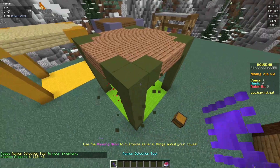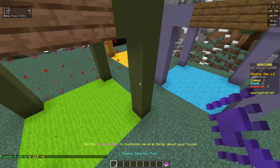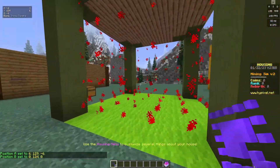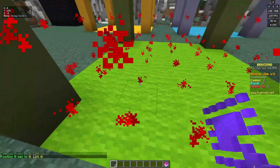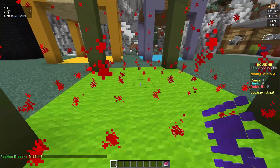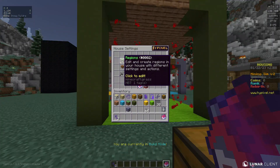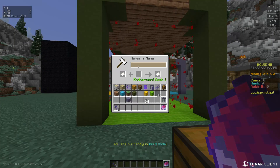Now if I left click or right click one corner, and then right click the other corner, the whole entire region is selected. These red particles will appear, which means whatever's in the red particles is the region. Then what you do is go to the housing menu, house settings, regions, and press create region.